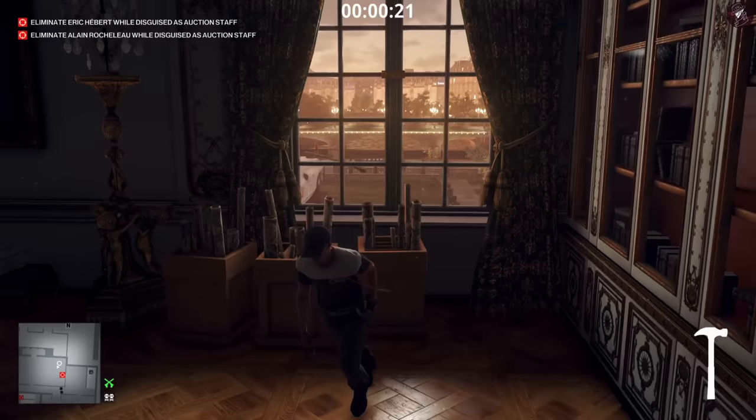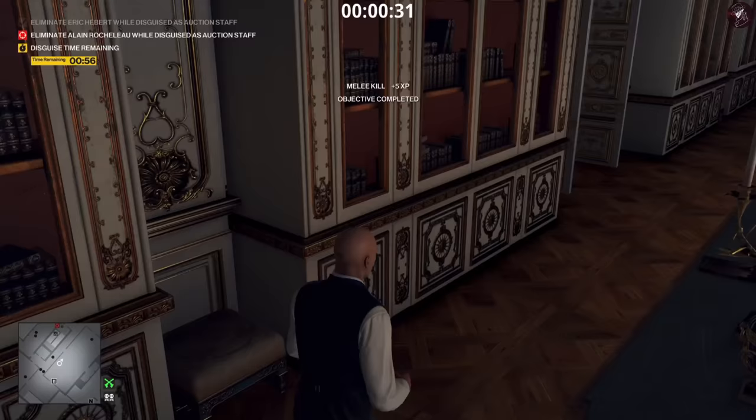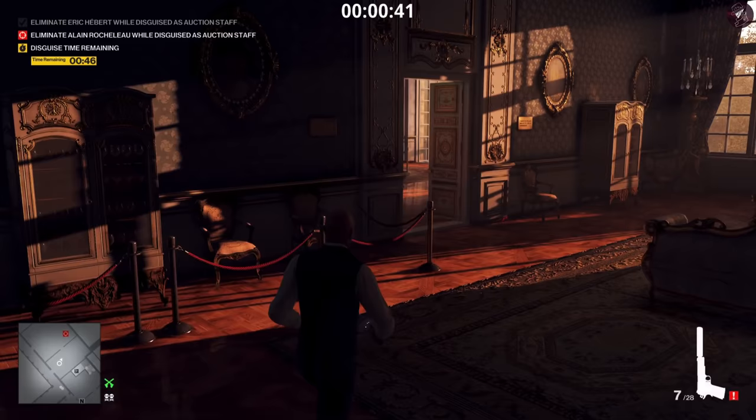We can't kill him unless we're wearing the auction staff disguise, so grab the hammer, knock him out, close the door, take his disguise, then snap his neck. One more target remaining — he's just going to be in this room over here. It's quite straightforward.